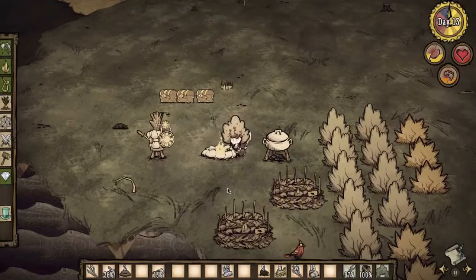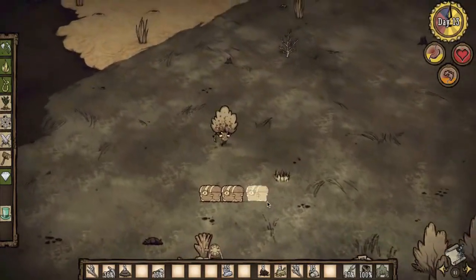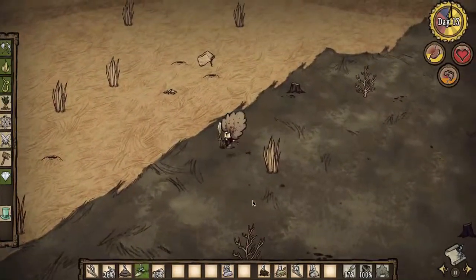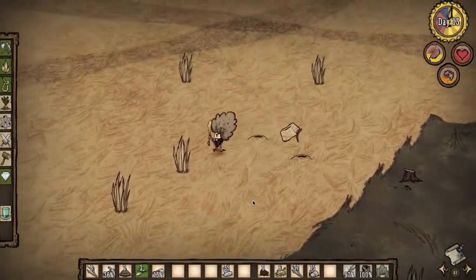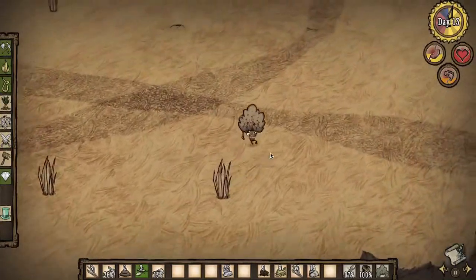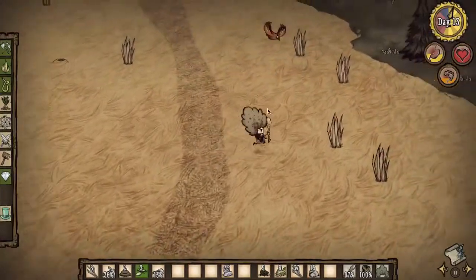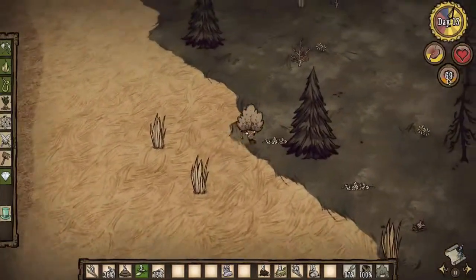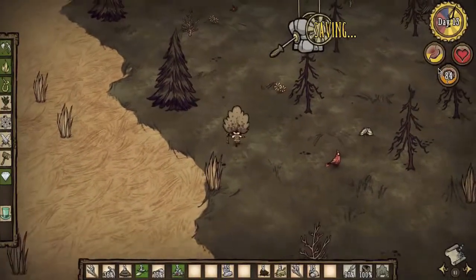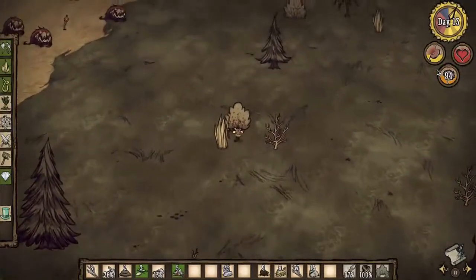Hello and welcome to Dayless Plays Don't Starve. Today I want to expand my camp a bit more, so I'll have a look around the area. See if I can find some more bushes or maybe some other cool stuff I can add. I need to get my sanity back up, so let's just pick a few flowers here — that's also a quick way to get some sanity back.